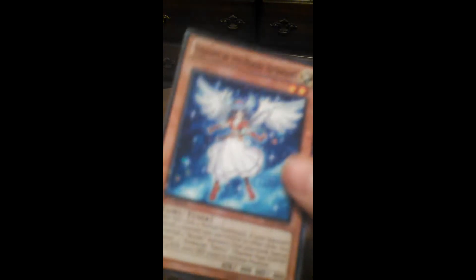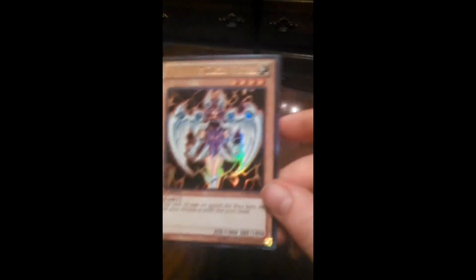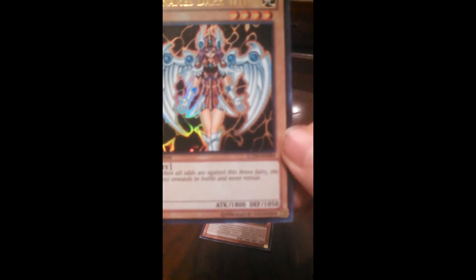I chose to put a Valkyrie of the Nordic Descendant in here. Kind of random, but I didn't have very many fairy monsters to choose from, so I figured I'd put her in there. One of my favorite fairy monsters is Dunamis Dark Witch. She's pretty powerful — 1,800 attack.